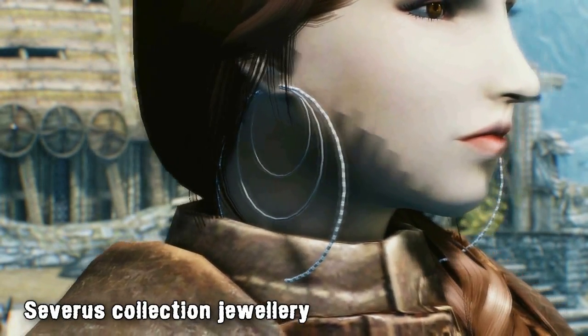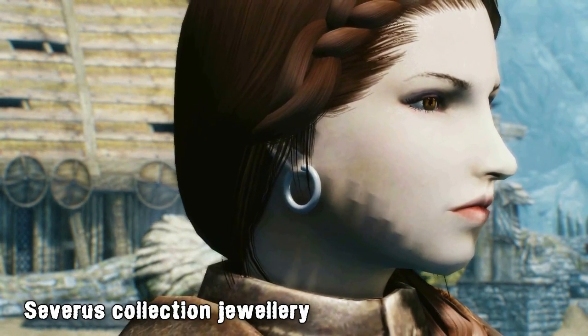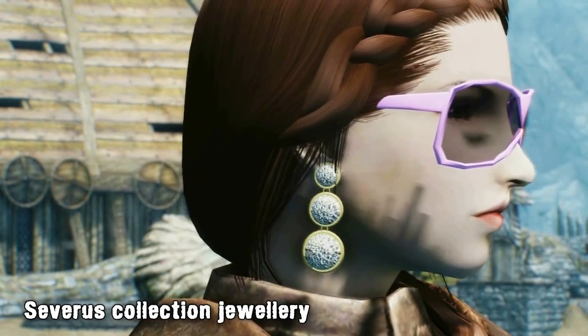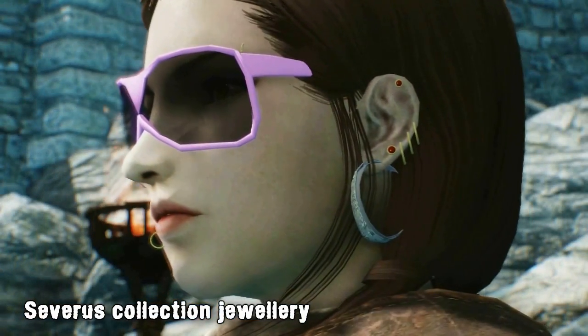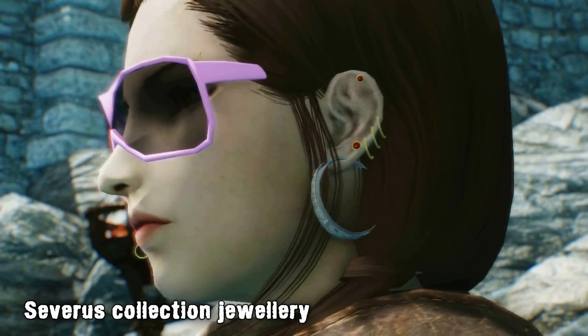Everything in the mod can be crafted at a forge, and each item comes with its own unique enchantment, so you can choose what set of jewellery fits your character best. There are more intricate pieces suitable for women, like large hoop earrings and pink sunglasses, and more simple sets for men, including small ear studs — so both genders are included. While this isn't the most lore-friendly mod out there, it's definitely interesting, and more choice for players in Skyrim is always a good thing.